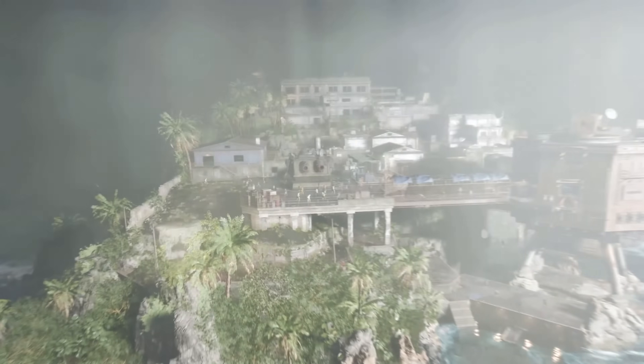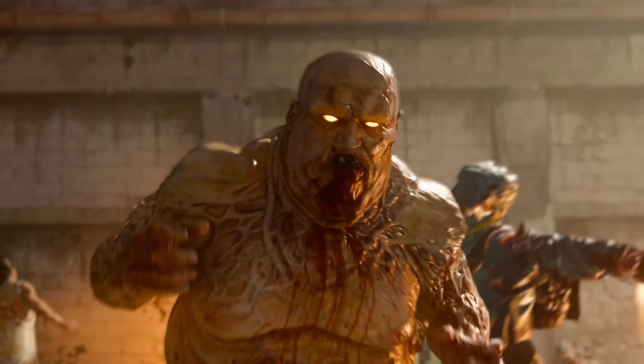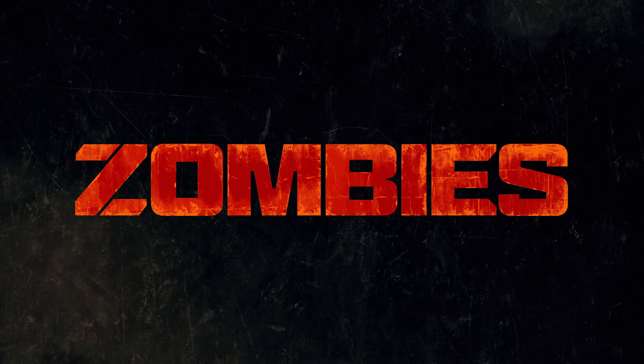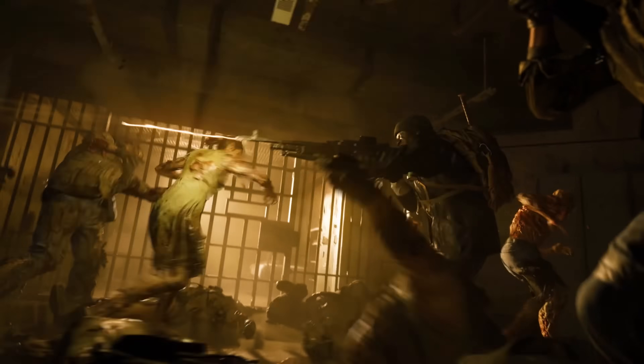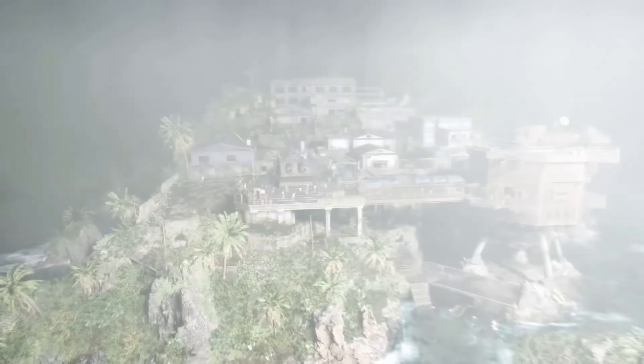Let's break it down and show you the very first look at the Liberty Falls Zombies map in multiplayer form, and then break down everything we've learned for Black Ops 6 Zombies, as well as the details you missed on the Terminus map. Despite only getting 10 seconds of gameplay, you can see that Terminus is a massive, dark, brooding and atmospheric Zombies map — deep and complex, very different to what you'll get with the other launch map, Liberty Falls.